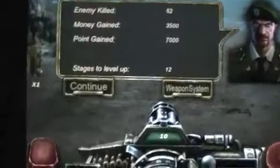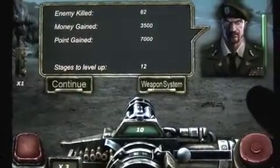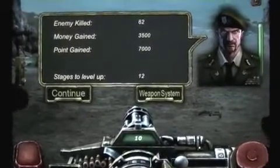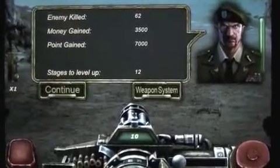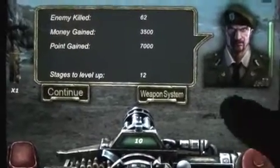Crazy Mike from crazymikesapps.com checking out CF Defense HD for the iPad. Lots of cool gameplay in this two dollar and 99 cent app, comes to us from You Win Games Inc. The object of the game is to kill the guys coming at you, earn money, and upgrade your weapons.